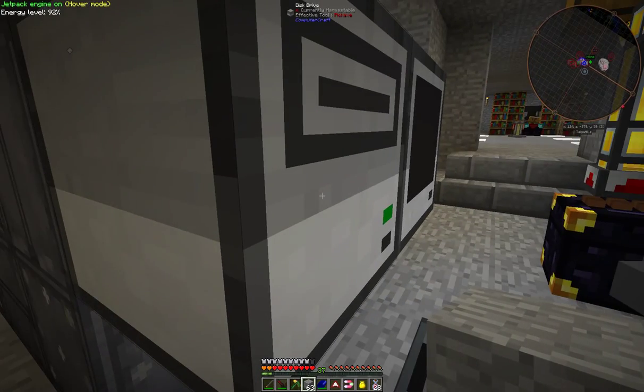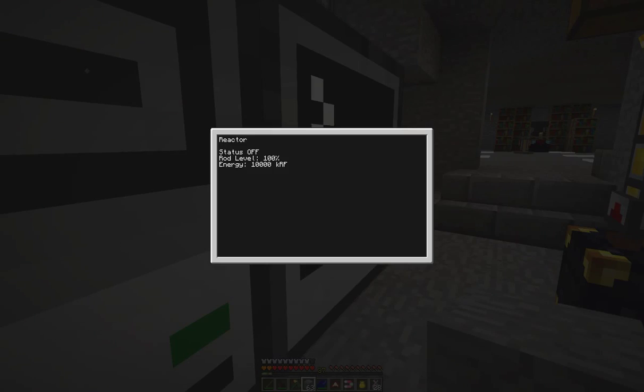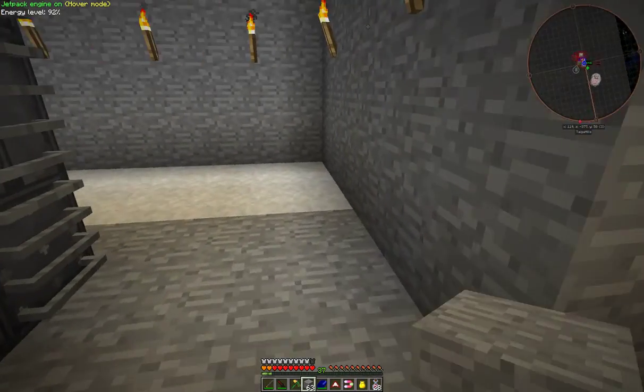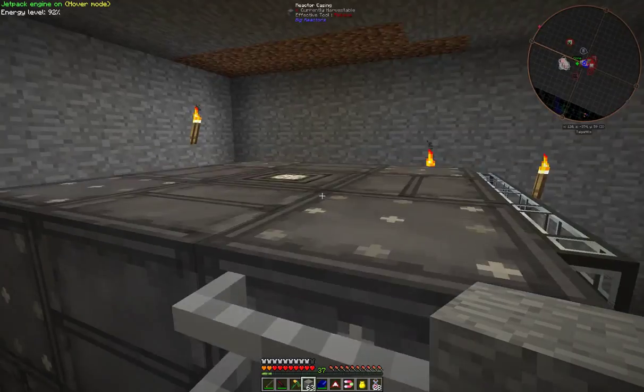Here I have a disk drive and a computer, and the computer is running a little program to control the energy for the reactor. This is a very small little program and I shall detail that in the notes - it basically controls the amount of energy stored here. When the energy gets full it turns the reactor offline.